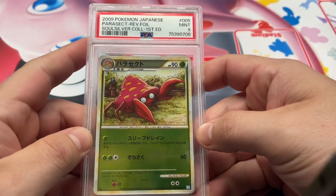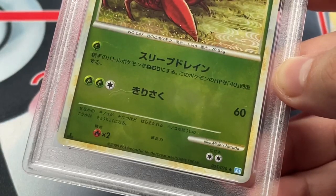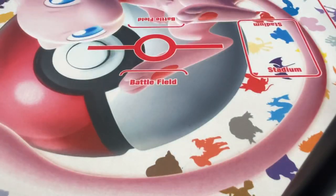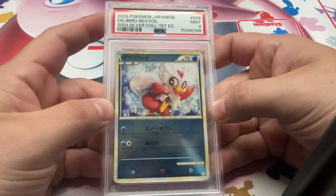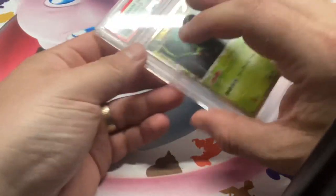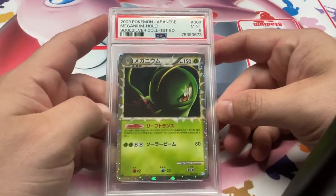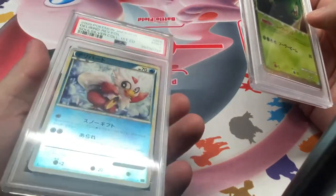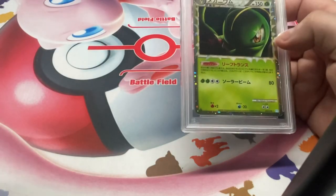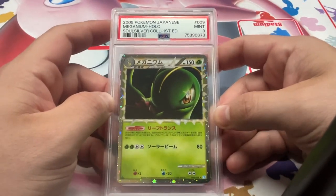We got Parasect 9, Reverse Foil. Good artwork — is this Kasebe? No, Harada. It's a good Parasect. We got Delibird 9. Again, these reverses are tough. Everyone always says Japanese is always in better condition — and typically on some stuff that is correct, but those reverses, it's really tough to get them in condition. The foiling scratch is really easy on these. I think that was the first time they did reverses, which was probably the reason they were testing it. We got Meganium Prime 9.